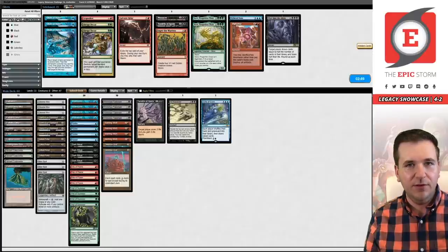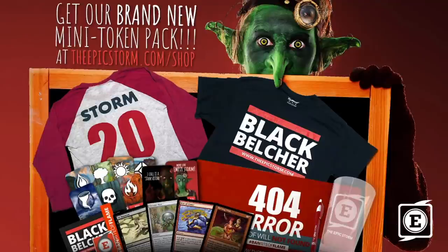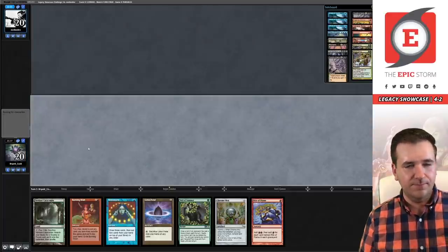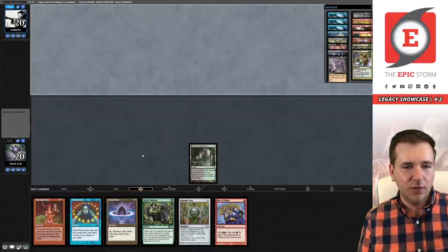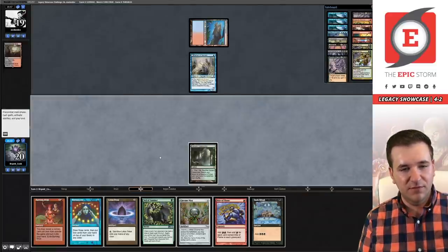We're going to do the same plan — siding in Aeve over these cards. Hopefully that plan is good enough. Game two, on the play against Delver — seems fine. Verdant Catacombs, pass on our first turn. We're looking for Lion's Eye Diamond, probably our best draw. Delver of Secrets — it's not bad, but not going to be good enough. I think I'm just going to pass, maybe Brainstorm on their end step. Yikes — Force of Will was revealed to the Delver of Secrets, we are in trouble.